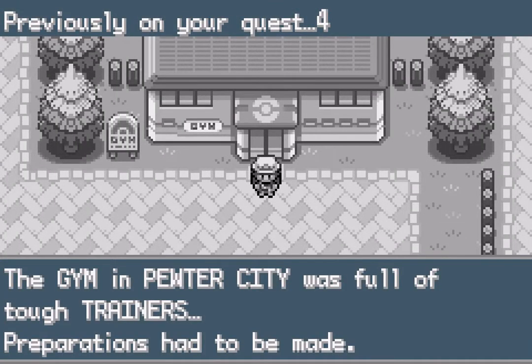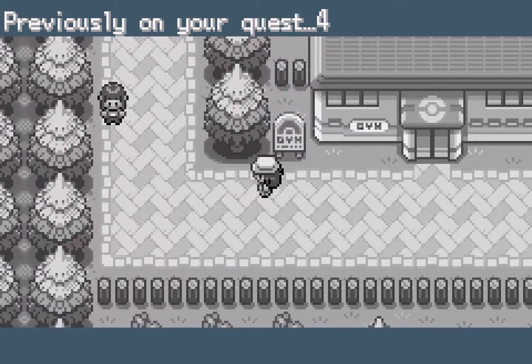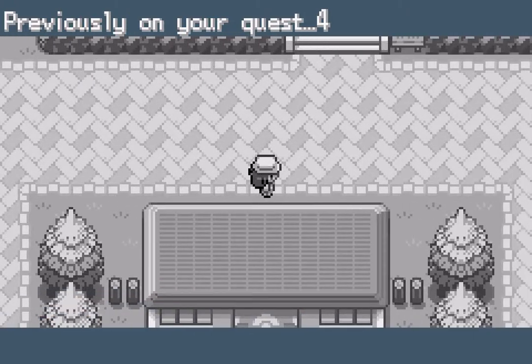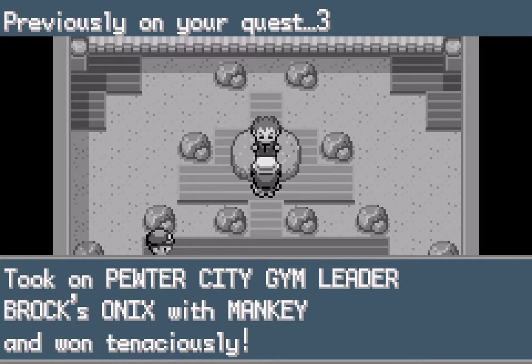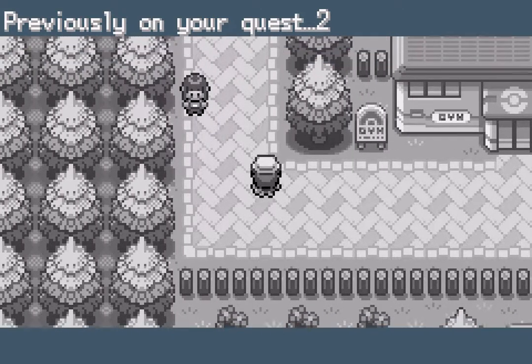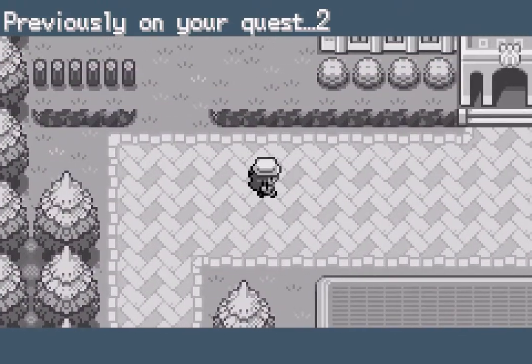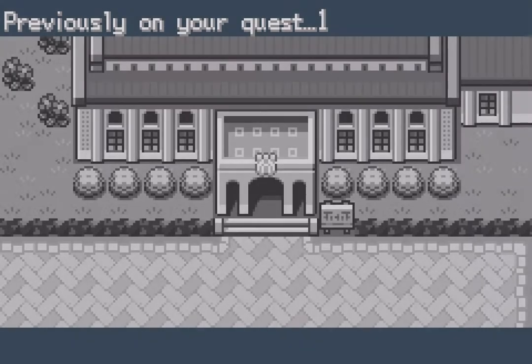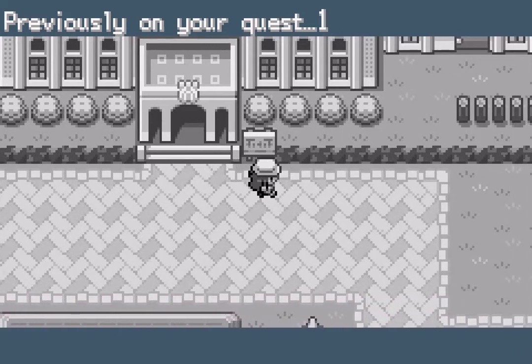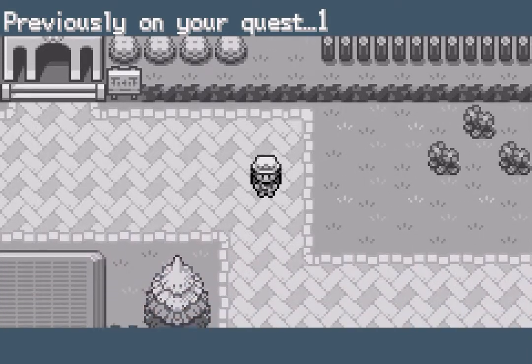A new feature of Pokemon Fire Red is that when you quit the game and come back, it shows you the things you last did before you saved. That's a really nice feature — every RPG should have this by default. It's disappointing the other Pokemon games don't have it. Ideally it would be like Sonic Adventure where the character just tells you what they did.